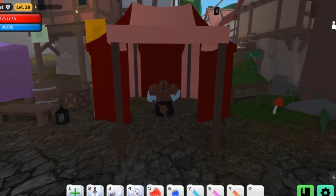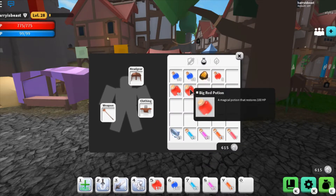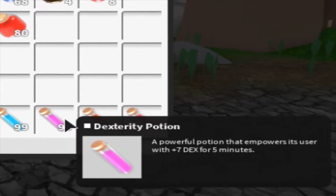10% scrolls have been split up into 4 categories: Strength, Intelligence, Dexterity, and Vitality, as we've seen a bunch of times before. Stat potions have been buffed to increase the set stat by 7 instead of 3.